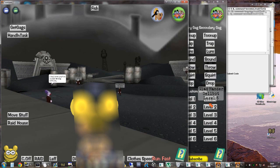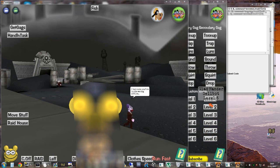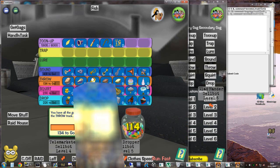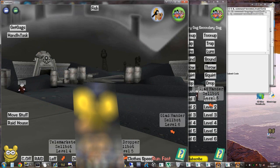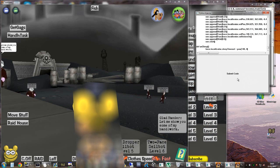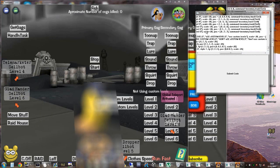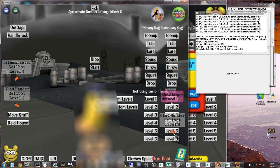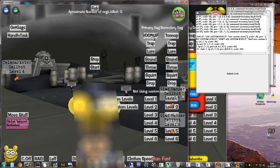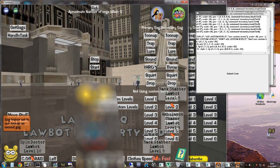Now I'm going to show you on my main toon how to train tune-up. My main toon is 60 laff with decent gags — all trained using the gag trainer. I'm going to go to LawBot HQ when I use this, because LawBot HQ is definitely the best place to do tune-up training. What you want to do is set your secondary gag to tune-up, your first gag to throw, and always use level 5 tune-ups with custom levels, because you can't use a group tune-up.